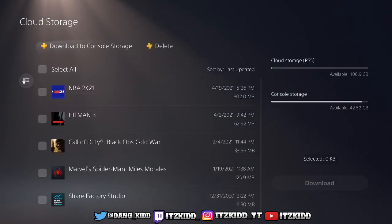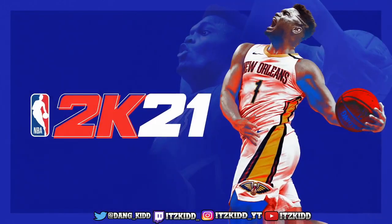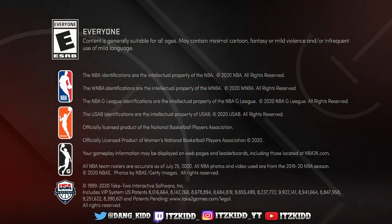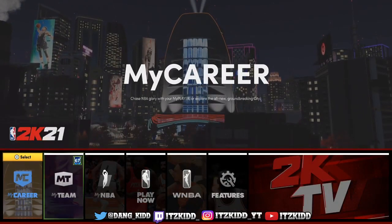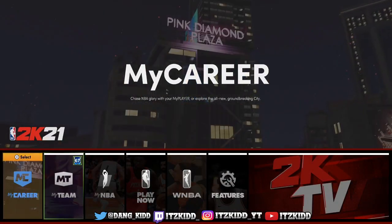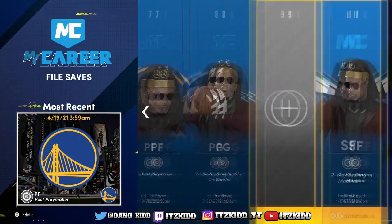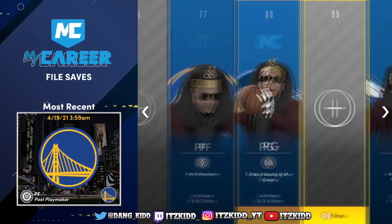Once it's downloaded, go back out and open up 2K — and bam, there you have it. Instant fix. You're going to see all your players, everything's going to load up, you're still going to have everything — all your rep — everything, just like that.